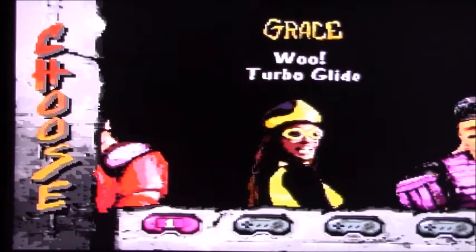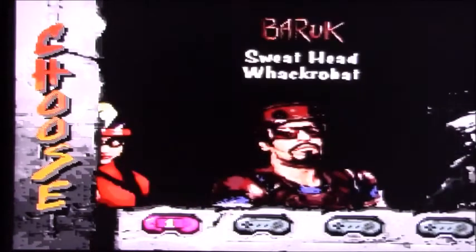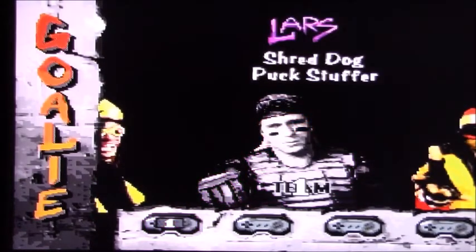Grace just says woo. Lars — there's a lot of characters. Shred Dog, Puck Stuffer — that guy's pretty cool. But you know what? Victor the Nowhere Man — we've got to go with him. And I can pick Sweathead. We can pick two guys because it's a two-on-two. And I get to pick a goalie, so we're going to go with Shred Dog because he just looks like a goalie.